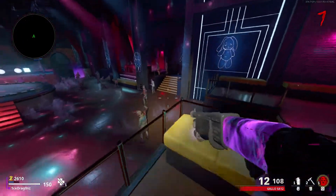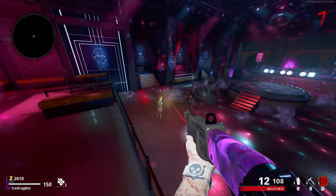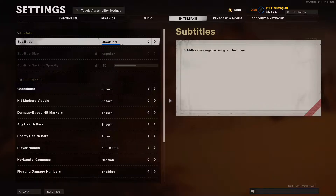Once you grab the last piece of the bunny, you'll be teleported inside of the club where there's a whole bunch of zombies just kind of gathered around the dance floor dancing with the bunny DJ.